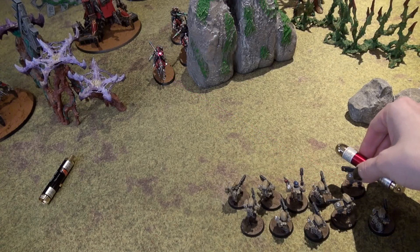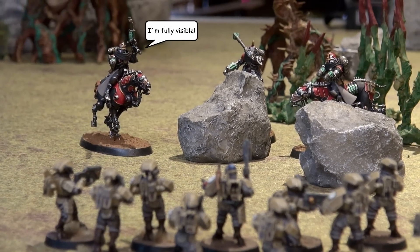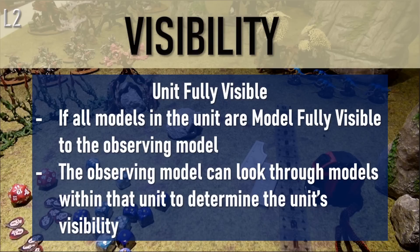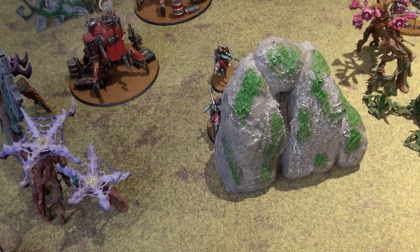A unit is visible as long as one of the models in that unit is also visible. A model is fully visible if every part of the model, including its base, can be seen from any part of the observing model, without any other models or terrain features blocking the visibility. A unit is fully visible to the observing model if every model in that unit is fully visible — though the observing model can ignore models within that same unit to determine this. So this unit would count as being fully visible to the Onager Dune Crawler, but not to the Sulphur Hounds, and vice versa.